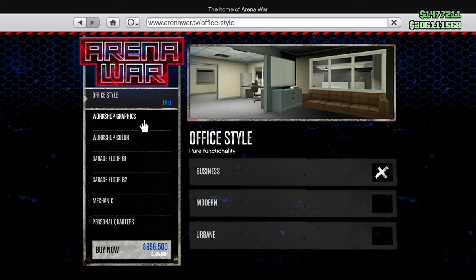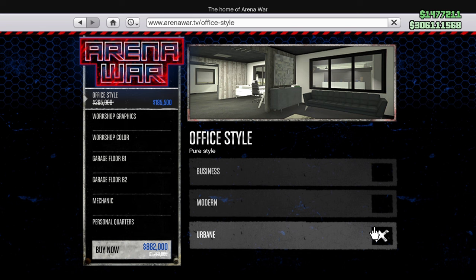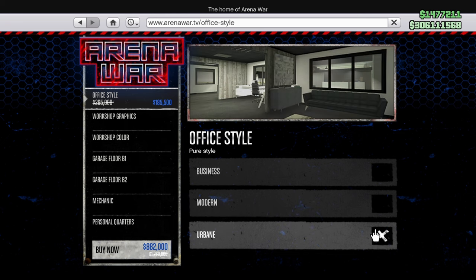Looking at the office style, we can go with Business which is standard and won't cost you any extra, or go for Modern or Urban. Modern is normally $180,000 — this week it's $126,000. Urban is normally $265,000 — currently $185,500. The prices that are crossed out are what you'll pay if you're watching this in the future when the Arena Workshop is no longer discounted.